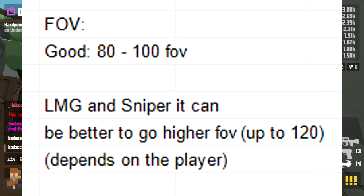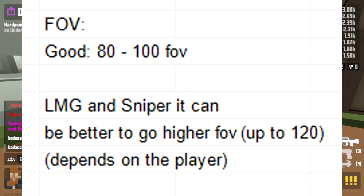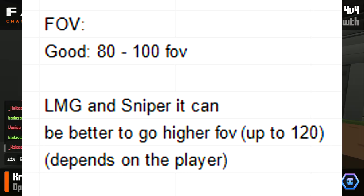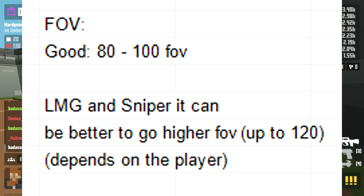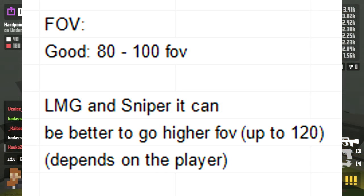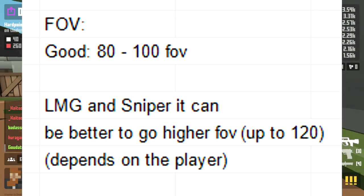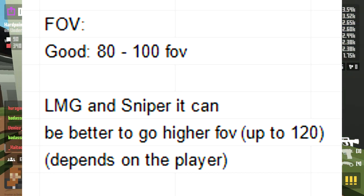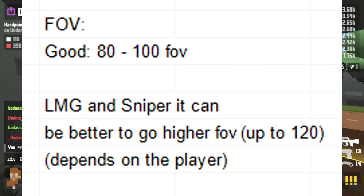Field of view is another very important setting. Anything around 80 to 100 FOV is pretty standard, though it's not uncommon for some players to go much higher. LMG is a class focused on movement, and some LMG players like to go up to 120 FOV, though others stay in the 80 to 100 range. Sniper players are another exception — when hip-firing they may go up to 120, but when scoped in they bring the FOV right down to get a precise shot.